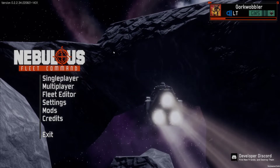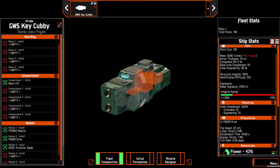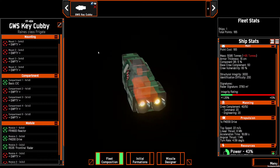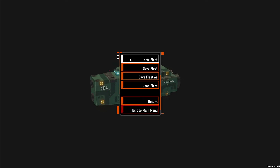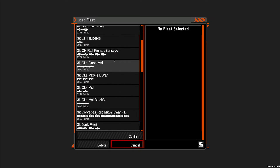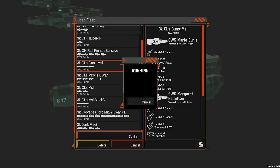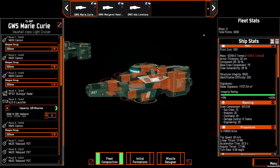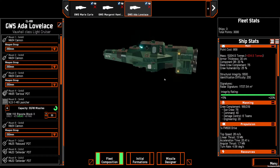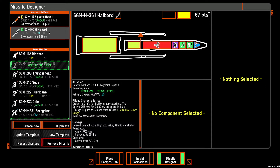Sorry for not streaming this game for a while, but we're going to get back into it. I'm going to go to the fleet editor real quick and show you guys what's in a missile, and then we're going to play some games. So this is a missile cruiser fleet that I've been working on. Most of these fleets are out of date — they're from a previous version of the game — but I'm going to show you this one.